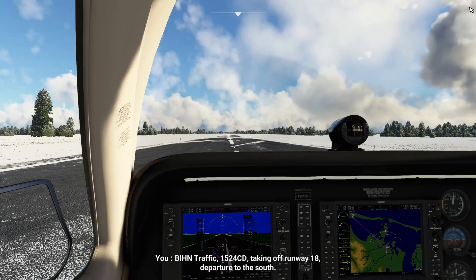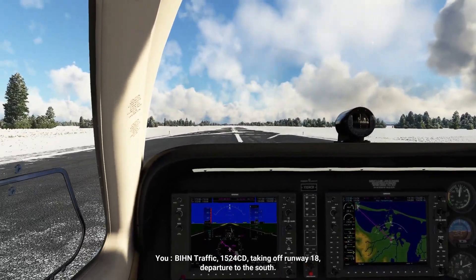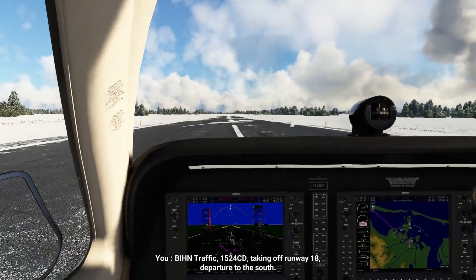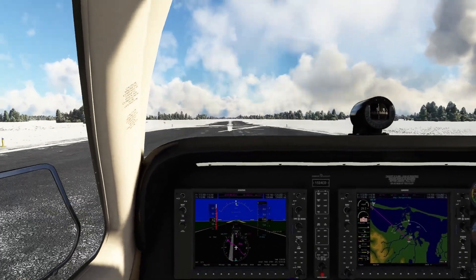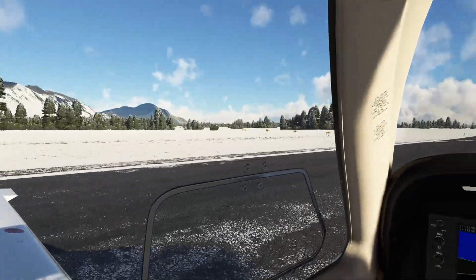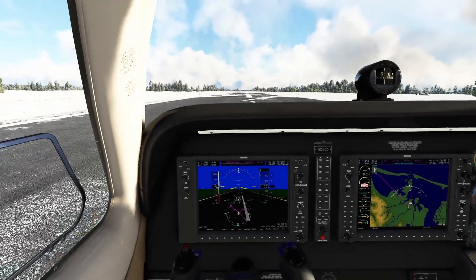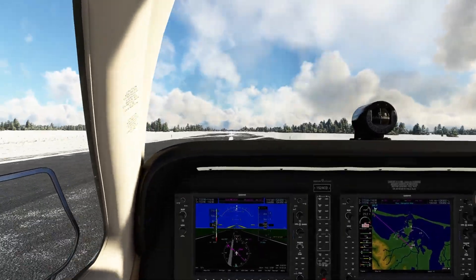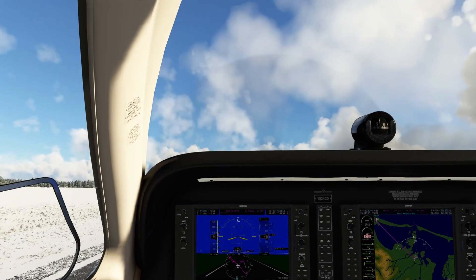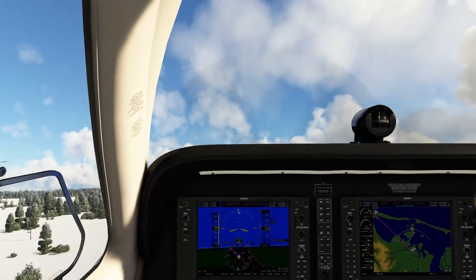Bravo India Hotel November, traffic Beechcraft 1524 Charlie Delta, taking off runway 18 departure to the south. This looks nice out here. Those mountains are up to the left. Are you rolling? I'm rolling, buddy. I'm off the ground.